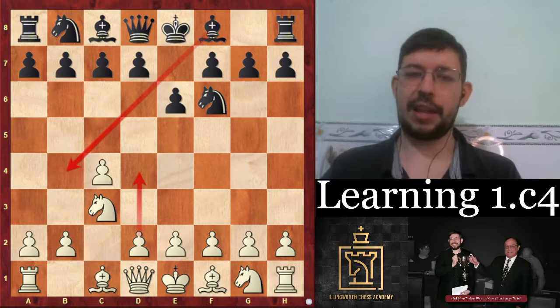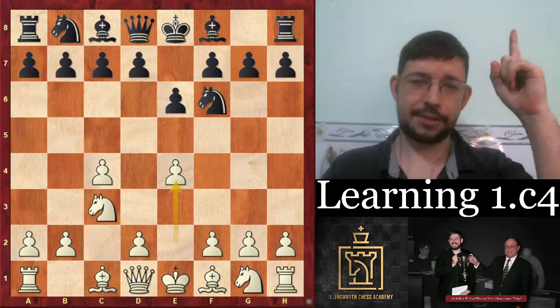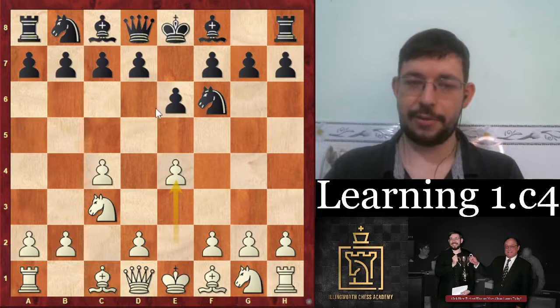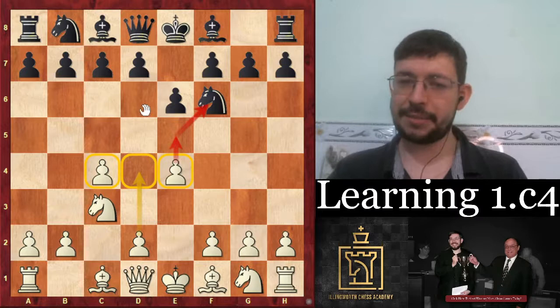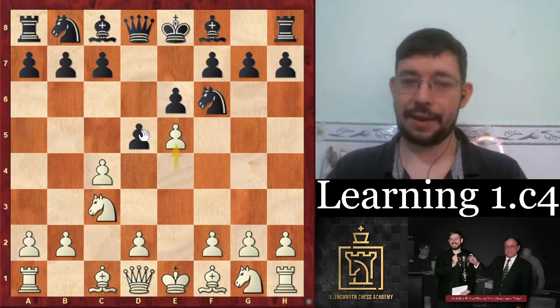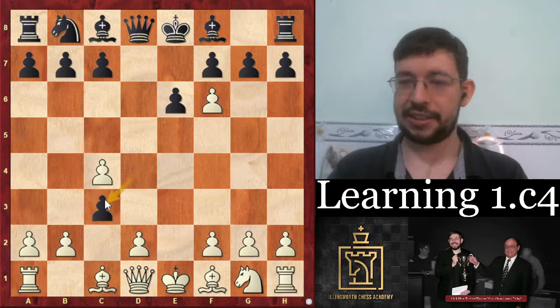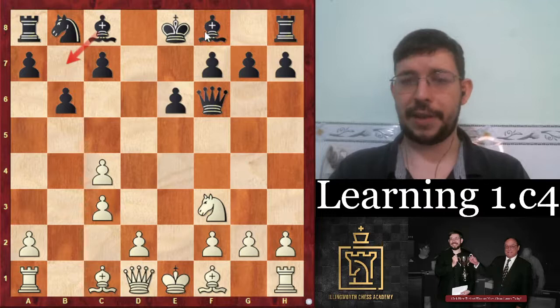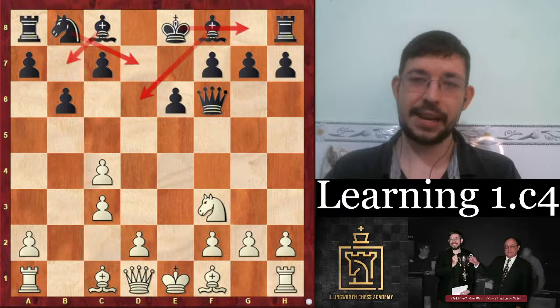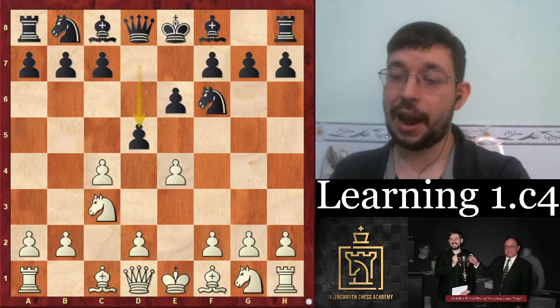Again, we have some extra options. You can play the Mikenas Attack with e4 - I've done a video on that. The idea is that if black doesn't take control of the center, white's going to play e5 and kick that knight around. Black's best move would be d5, but again white has choices. The old main line is e5 and these structures with exchanges like b-takes-c3. These positions with knight f3 and d4 are playable, but black has figured out that nowadays you can just go b6 and play very flexibly with bishop b7, bishop d6, and have a solid game with no real weaknesses.